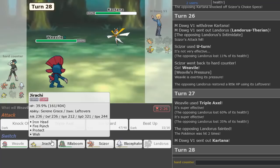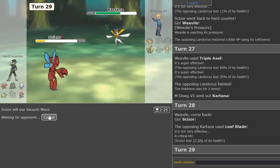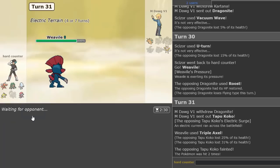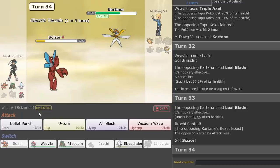We just gotta keep Weavile around and Ice Shard a bunch of stuff. Kartana's in so we switch out into Scizor. He Leaf Blades and gets the crit. I'll U-Turn every single time — or Vacuum Wave. He goes Dragon Claw, I'll U-Turn out. I'm actually faster — didn't even know that. So I go hard Weavile — Triple Axle again and knock something out once more. Coco gone. We sack Jirachi here. He's plus one — go Scizor, always Vacuum Wave every single time.